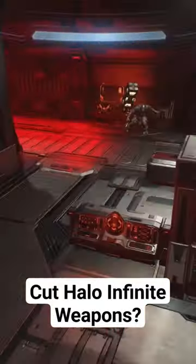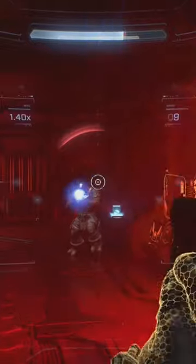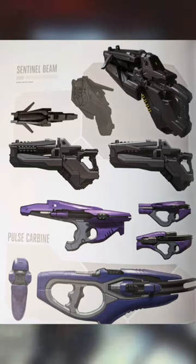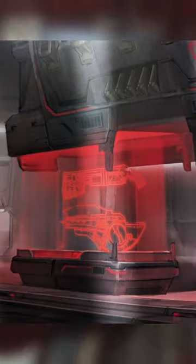In the Art of Halo Infinite book, we get various looks at how some of the banished weapons would have turned out — various pieces of artwork that depict very different looks for things like the Ravager or Pulse Carbine. But we also get a brief glimpse at two weapons that actually never made the final cut of the game.